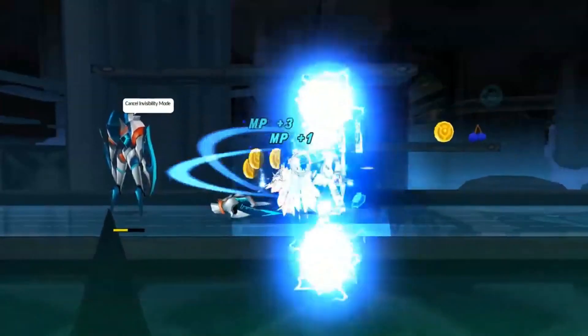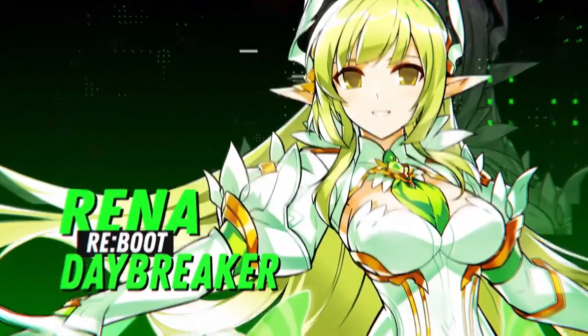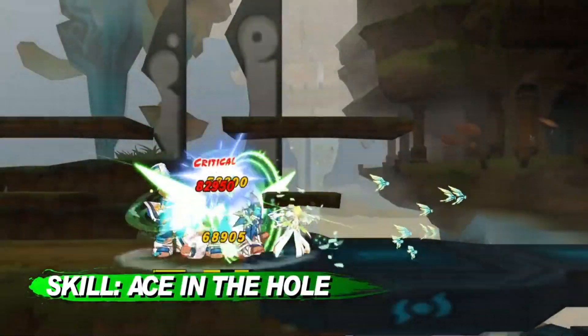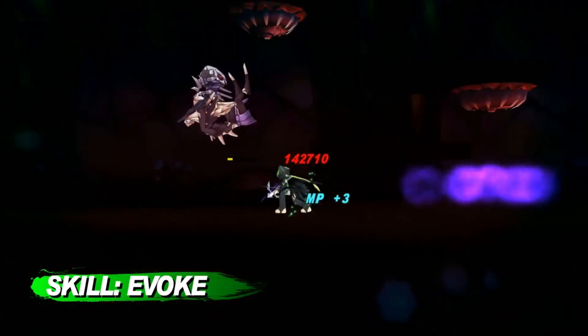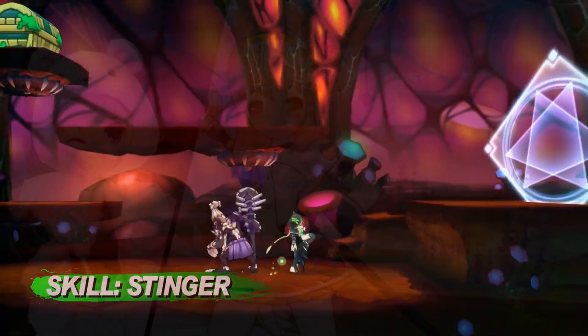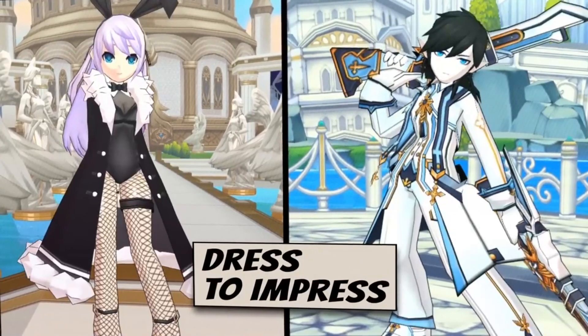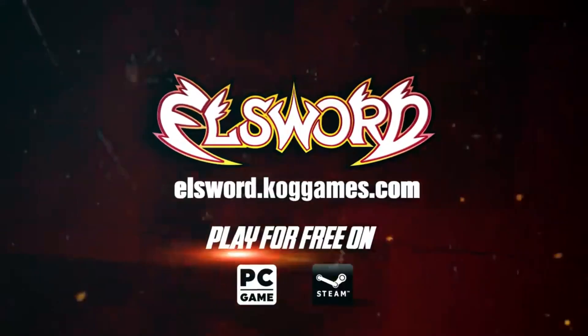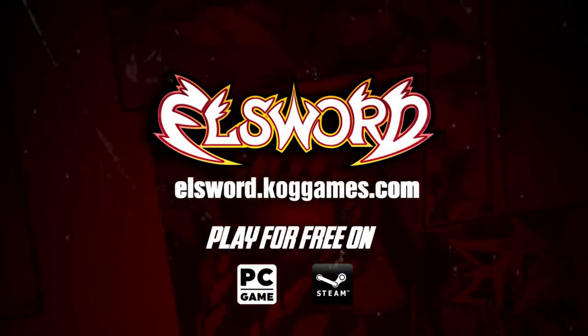During the event, all characters' base stats and health will be standardized across all characters. Each character has three job paths you can choose from, and during the event specific stats will be increased based on which job you choose. My favorite part of the update is that every character will be getting new skills. I always love finding new ways to make my play style even more fun and different. For more information, you can visit the website linked in the description below and click the link to download ElSword and start playing your anime today.